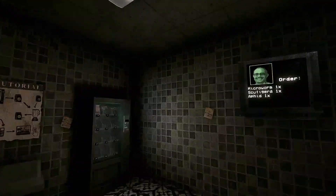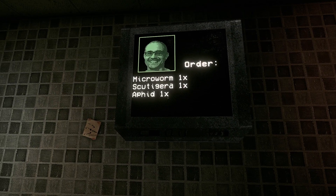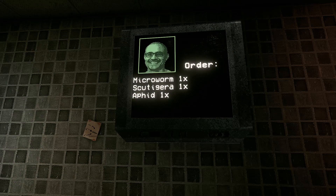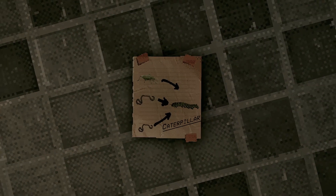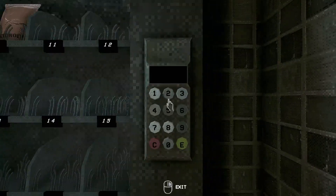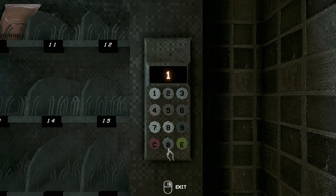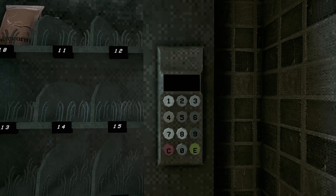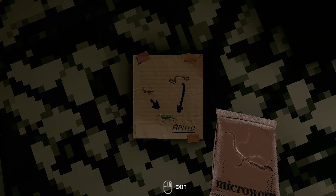Okay, so the first order is: Microworm one, Scutagera one, Aphid one. There's a microworm. So... how do you make the creatures?